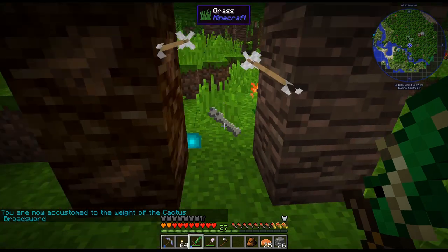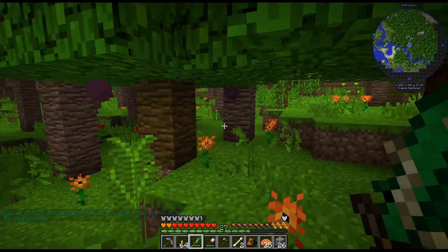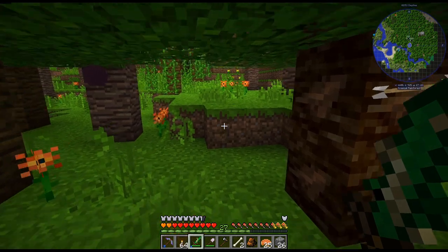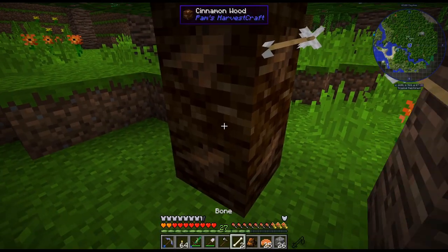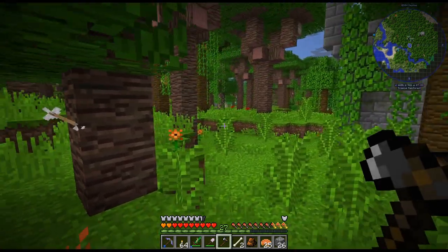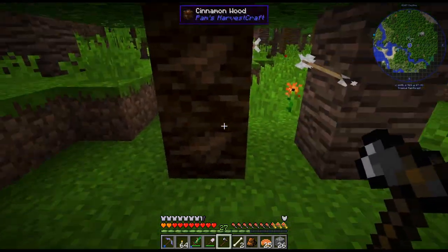Hello, my name is Garx82 and welcome back to our Enigmatica 2 Expert Mode series. I am just on a quest to find cinnamon and I have indeed managed to find some cinnamon. This is what it looks like — it's like the bark. I found it in a tropical biome, or in a tropical rainforest right now.